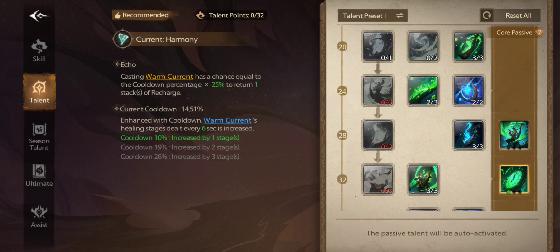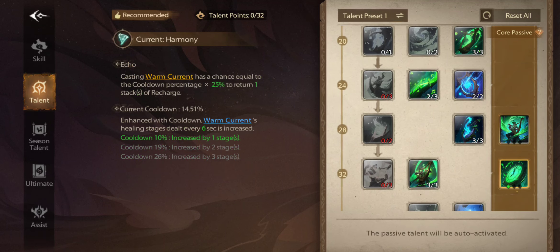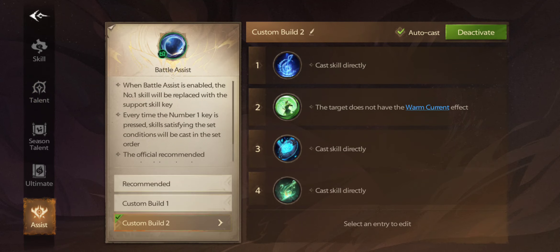For the overall build direction, we're going full critical and full cooldown. I want to get to 26 cooldown and see how this works with Song of Life. Let me also show you what I'm using for my assist.